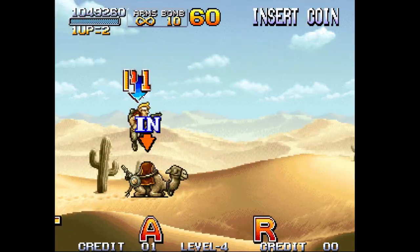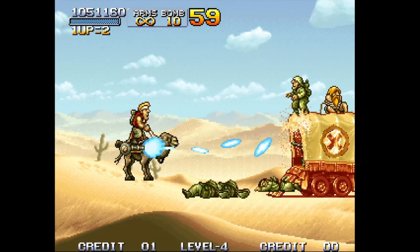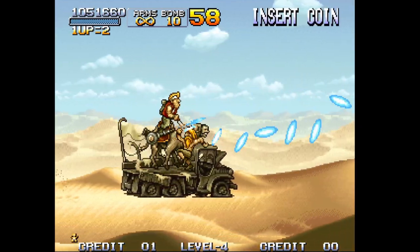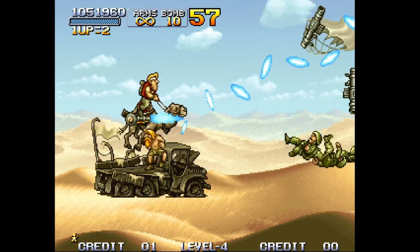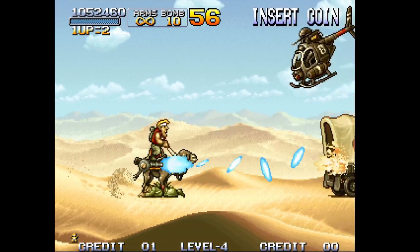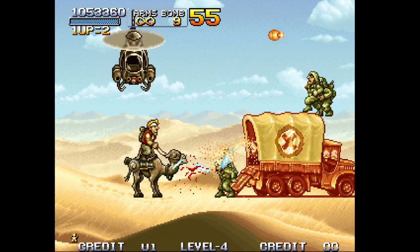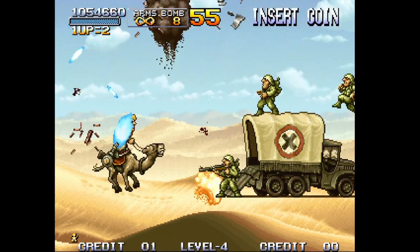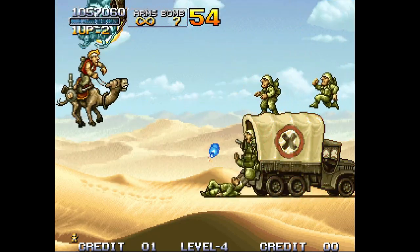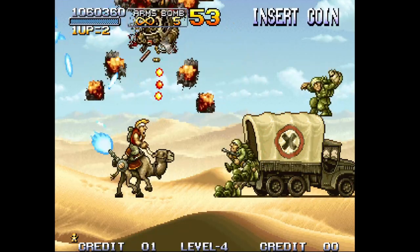The first part of Stage 4 is the most tricky. You don't want to get rid of this camel slug — you really want to keep it. Just keep firing forward at these guys. Bomb the helicopter a few times and then watch out for the soldiers in front. Bomb those choppers while bombing the soldiers in front as well.